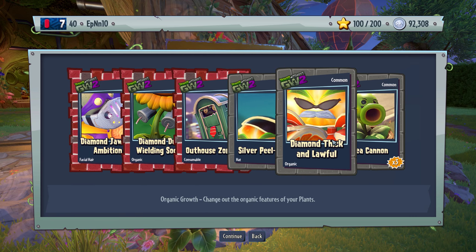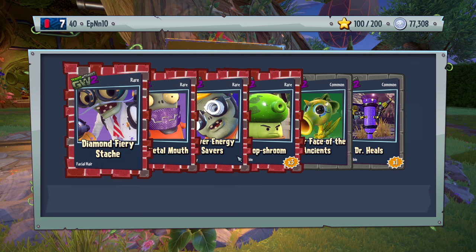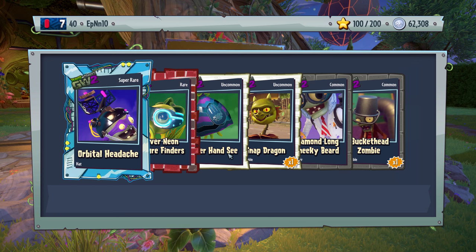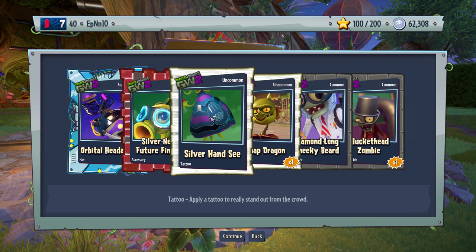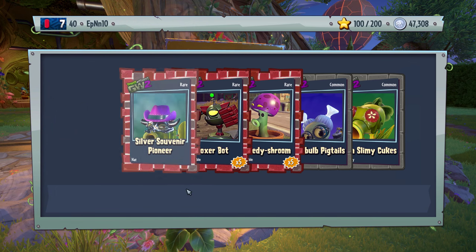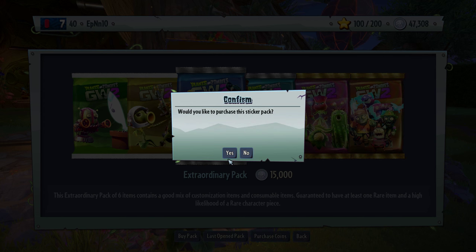Diamond. Aloha zombie. Silver peel. Diamond. Pretty okay pack overall. We're not going to get anything crazy — we already have all these pretty much. Orbital head stat — headache, holy crap. This is such a huge customization — you're going to be seen from like 16 miles away. Pretty okay pack I guess. These light bulb pigtails — that looks pretty disgusting, but it's nice to use to make people angry. Funny customizations, man.